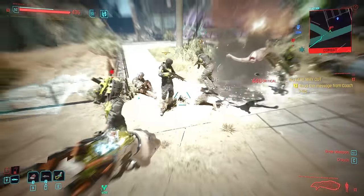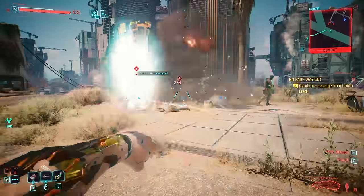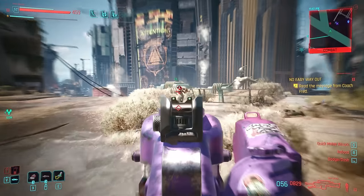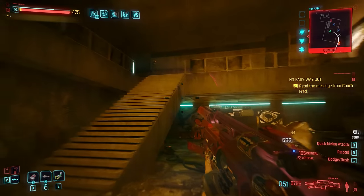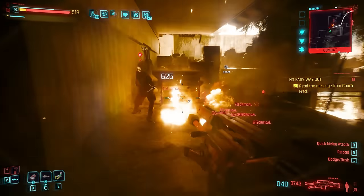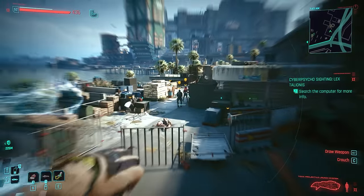In today's Cyberpunk video we're going to take a look at an updated Adam Smasher 2.0 build for Phantom Liberty. I wanted to implement extra explosions and AoE damage with this one, so we found a way to do so both for our main gun — light machine guns — but also implementing the new overcharged launch system, which in my opinion is really great and has some potentially very strong synergies against bosses.